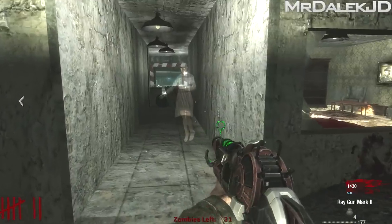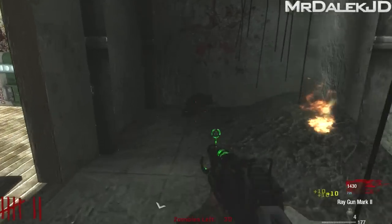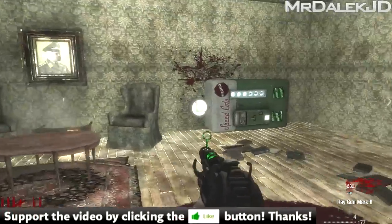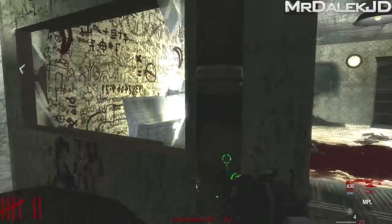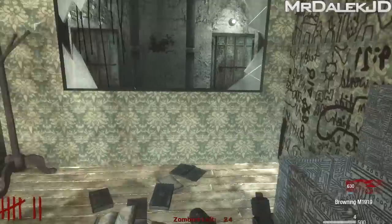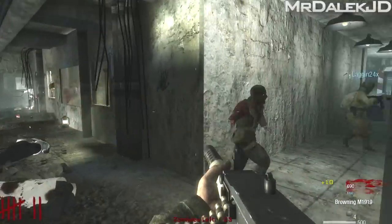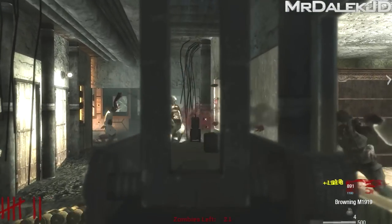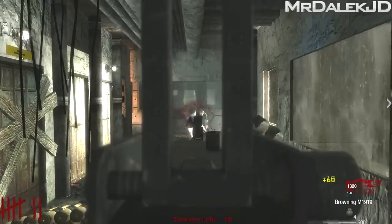What the fuck? Freaking Samantha just standing there. She's still there for me too — I thought she would have gone away. Oh, she went away when I approached her. Let me get out of here before I get trapped. That was creepy as hell. Watch out the back of the hole here — I've got the front, you get the back. I've got an ammo situation.